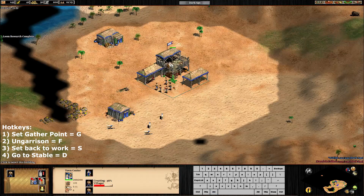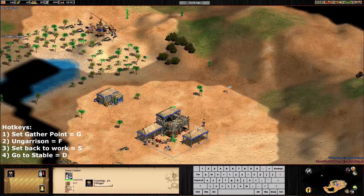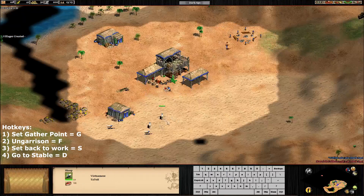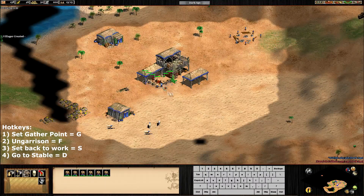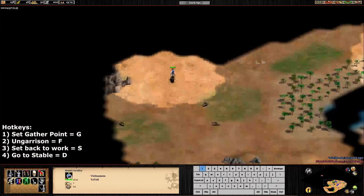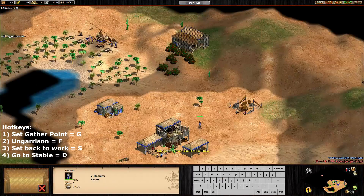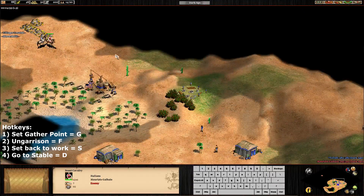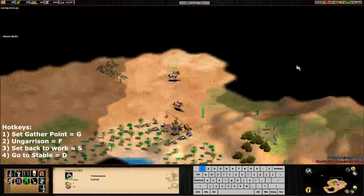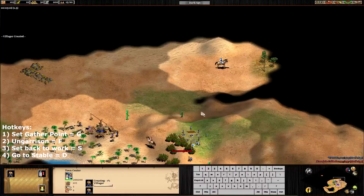Shoot there and then garrison. Then we're going to allow the villager there on the sheep. With the next villager, as you see, we are 13, 13, 15, so we have to make a house. And then we need three more on berries. As you can see, I'm dropping the food all the time with the villagers to be able to keep creating villagers. If I have to wait until they get like 35, it's going to take forever and I will have a lot of idle time. So it's just better - when I'm close to finishing a villager - to drop food and create more villagers.